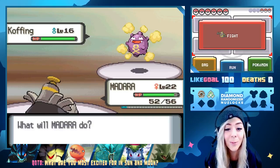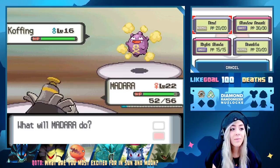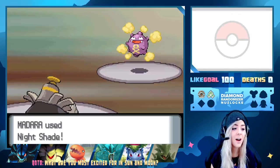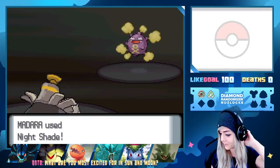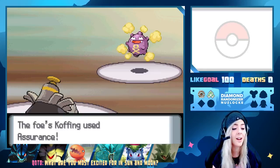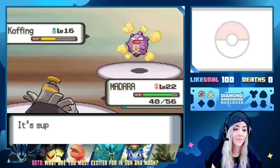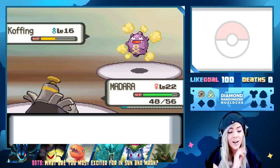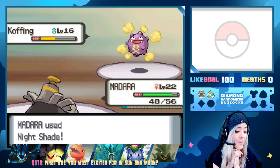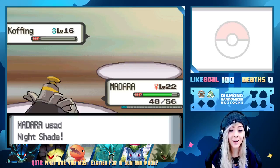I feel like Nightshade is gonna do more because Koffing has some physical bulk to it. Shadow Sneak's not gonna do much, so we're just gonna Nightshade. Just over half — Assurance literally does nothing. We're gonna Nightshade again — I want to see what this item is. I want a Master Ball or Leftovers or something good.